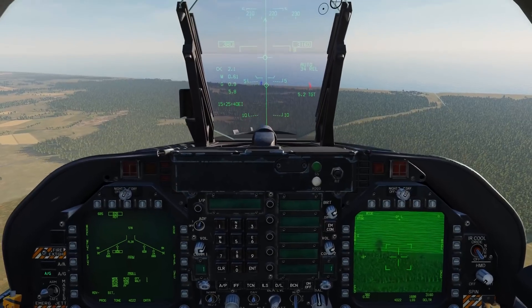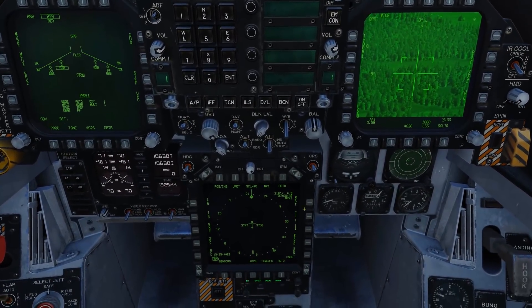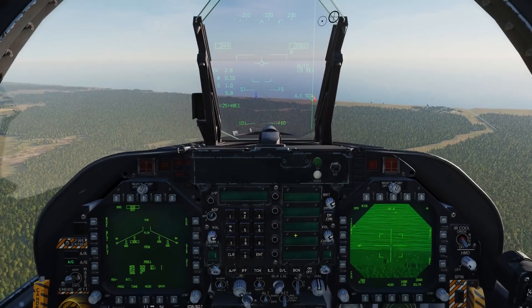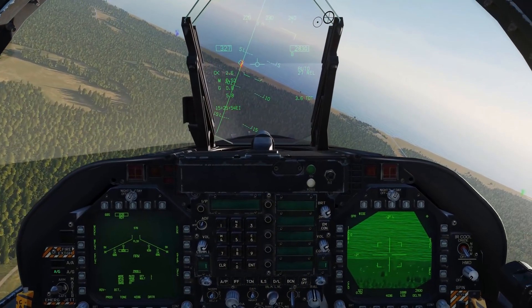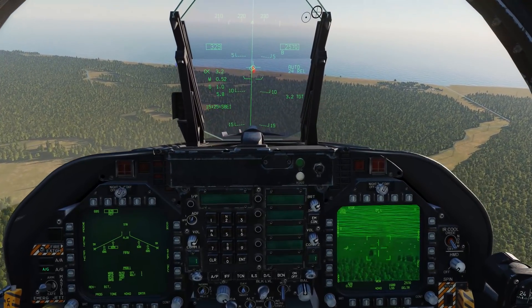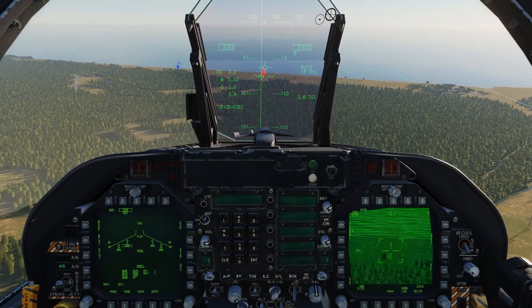Or if we want, we can go ahead and undesignate and switch that to Waypoint 2. Designate — and now we're looking at Waypoint 2. I'll re-designate a target down here — some tanks. Depress TDC, set that new designation.